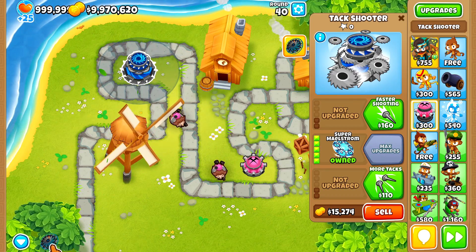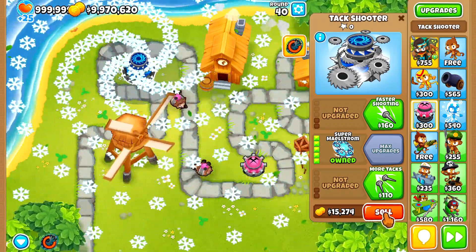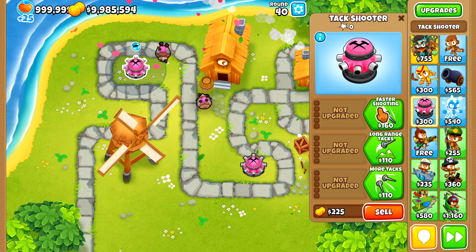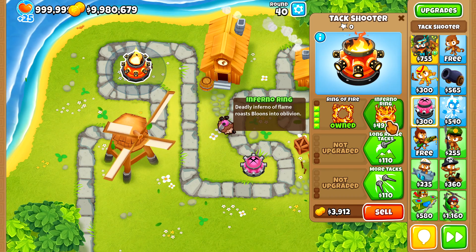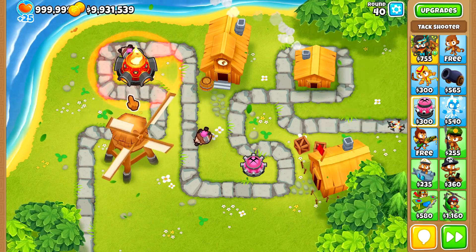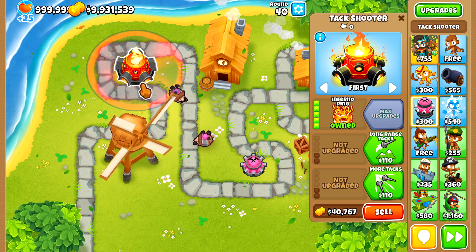And yes, now you have an ability to use — the zhoof zhoof. Lovely. And we have the faster firing, even faster firing, the fire, the more fire, the bigger fire. This is just basically a submarine for the people that don't know. Everything in this circle just gets demolished.